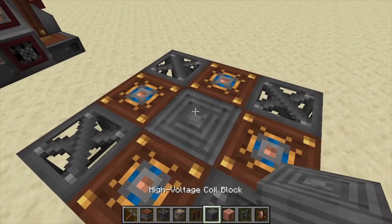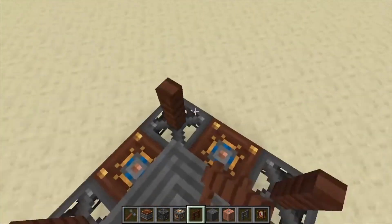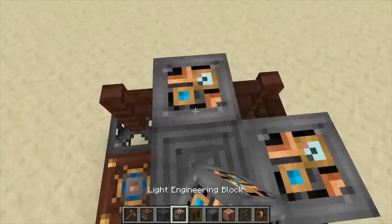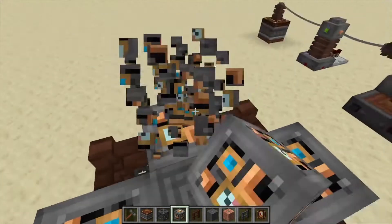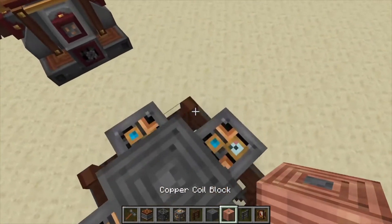Back to the high voltage coil in the middle. This layer is going to be treated fences in the corners and light engineering blocks above the accumulators. Then the third layer is the high voltage cable again with our coil.